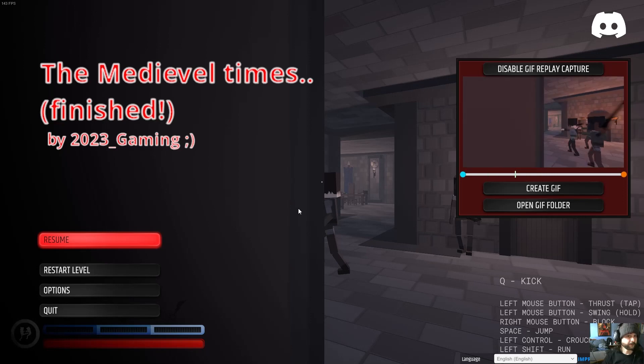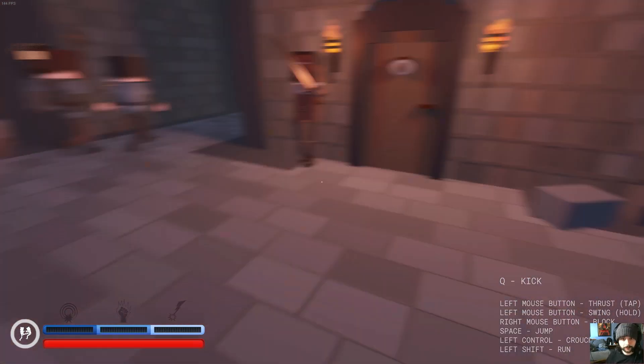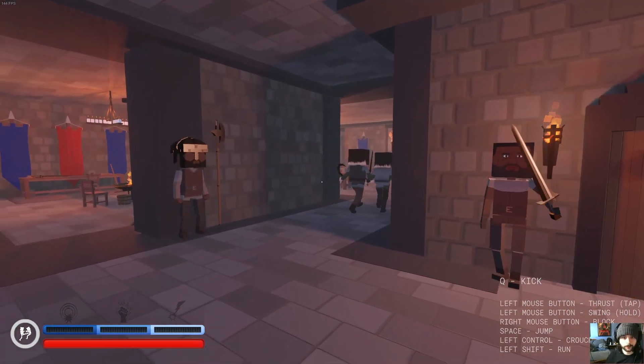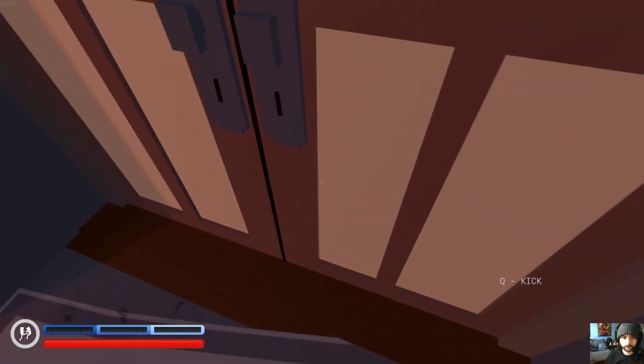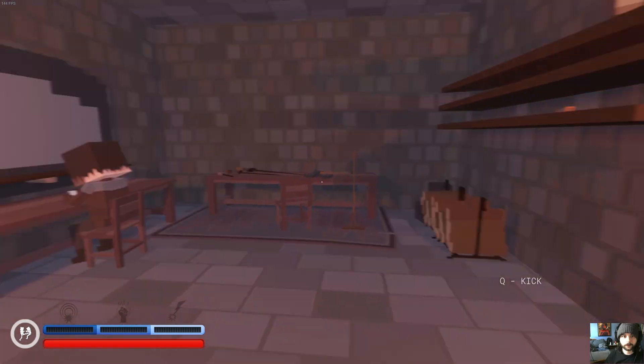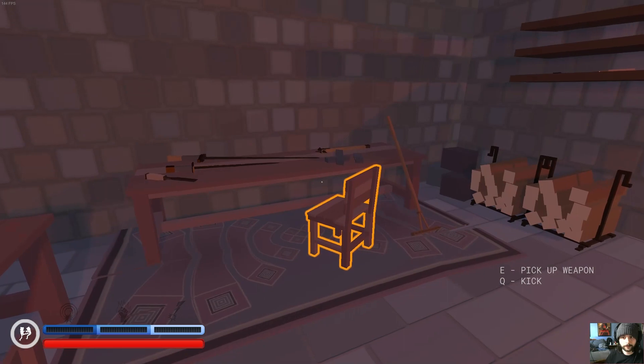Welcome back — we have Medieval Times, finished by 2023_gaming with a winky face. I'm under the assumption it's like a medieval map. These guys spawned in and started walking, I assume they're patrols or something. There's a door I can't open and the spawn room is loaded with weapons — very interesting. Am I like a soldier or something?